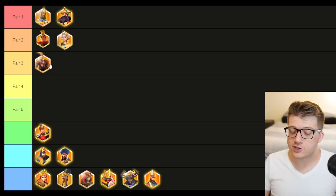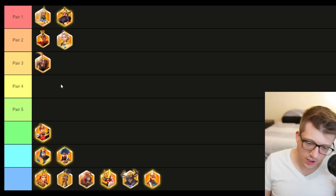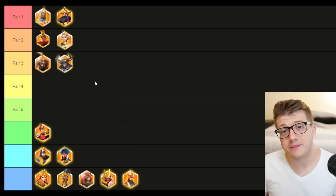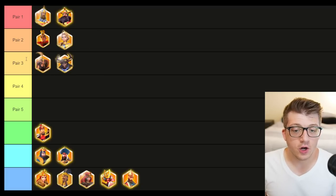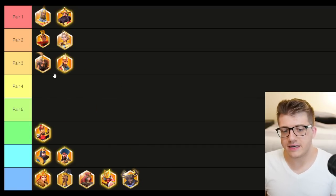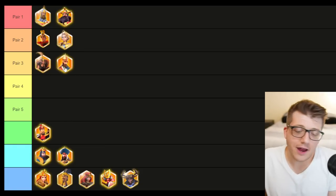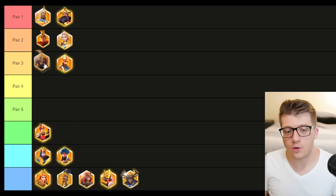For Zhang Yu's pairing, you could put Honda Tadakatsu behind him — you've got march speed reduction on all three marches, double AoE combos. I don't love Honda because he's kind of old, but it's a solid option. You could also do Mehmed, which adds health, skill damage bonus, and AoE. With Zhang Yu you probably don't need to expertise him — try to get a 5515 Zhang Yu since the third skill does nothing in the open field.